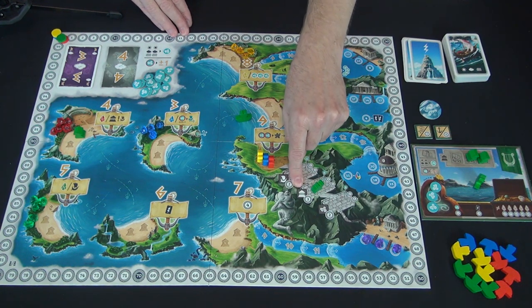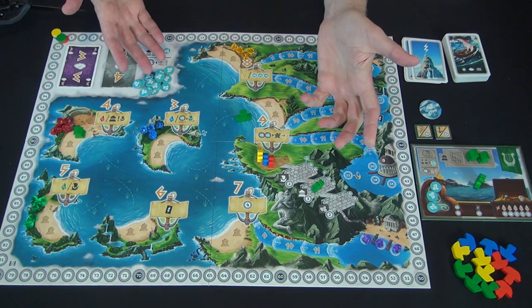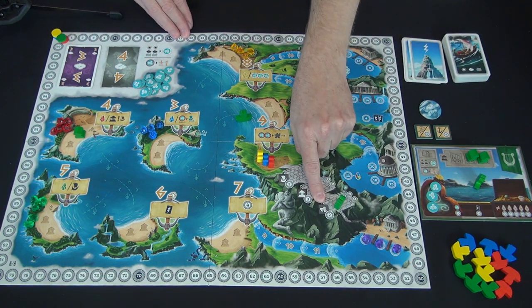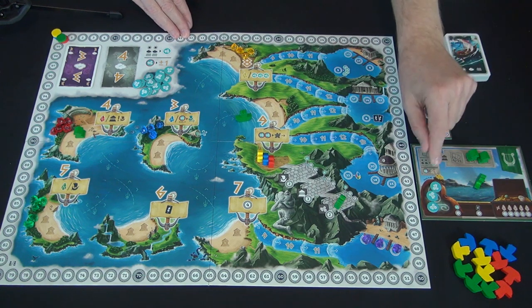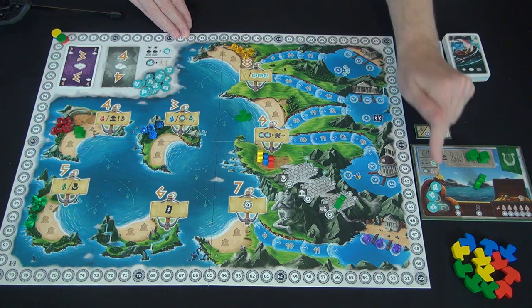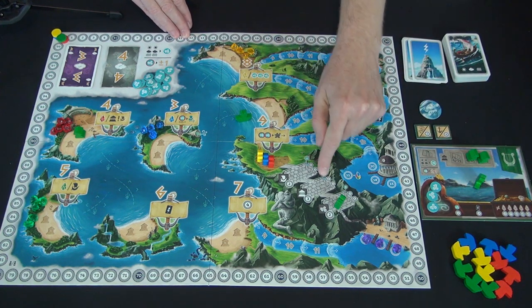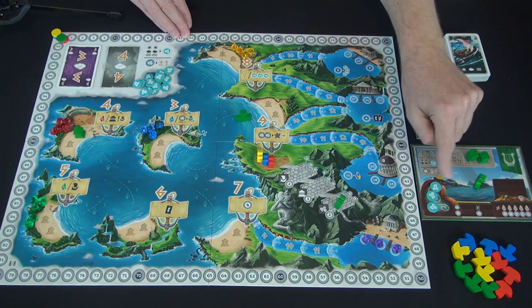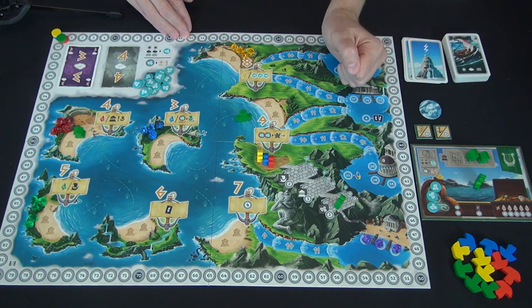Ideally, you might want to bring in more ships and then hit that spot to get more points. Going to the next spot gets you three points per settlement in play. Going further gets you two points per wind token in your reserve. You can have at most five wind at the end of your turn, and it costs two wind to move the profit marker, so the most you'd normally get is six points — but there are ways to override that.